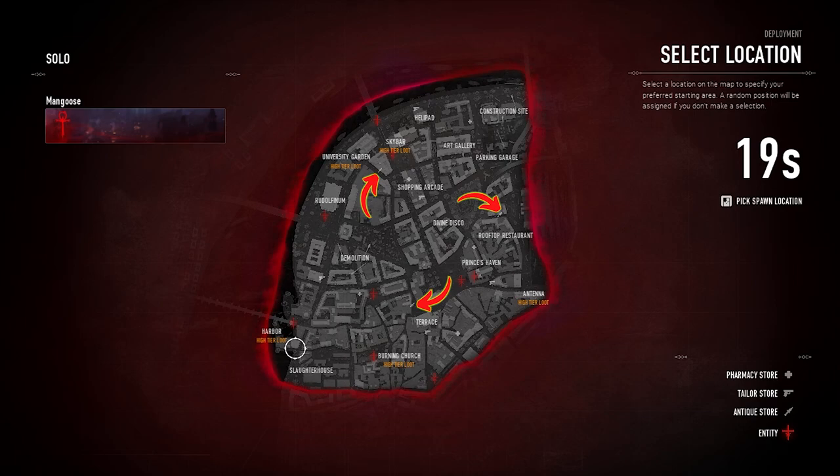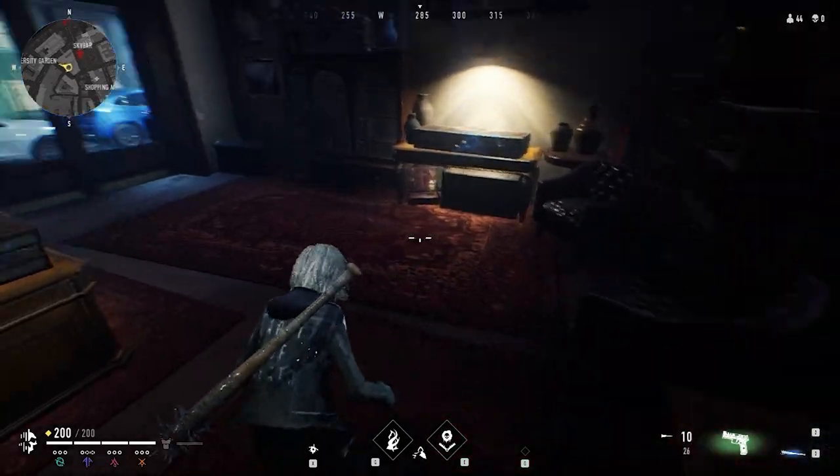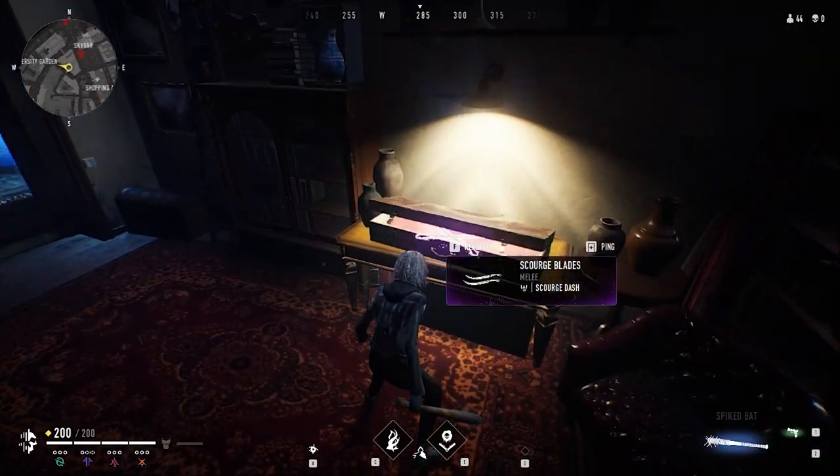Finally, if you want to find really good melee weapons, the spots on the map marked with a little sword — those are antique swords and you will always find melee weapons inside. Nine times out of ten, one of them will either be the katana or the Scourge Blades, so these locations are worth checking out.